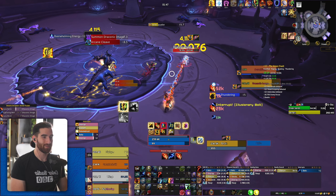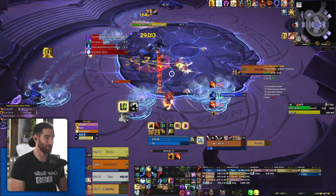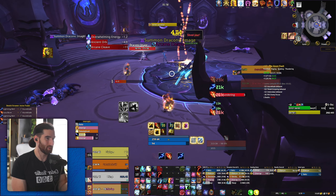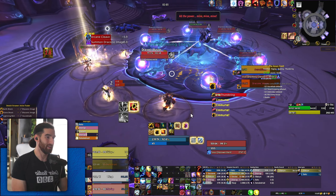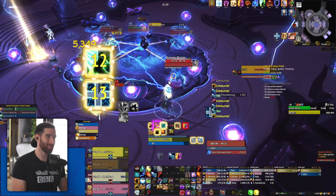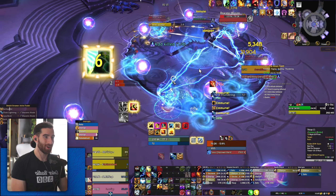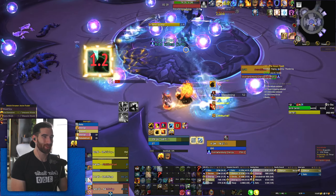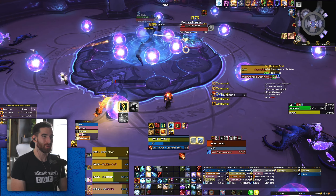This boss has a very similar thought pattern to the first boss. There is an ad phase, so you have to judge when to use Primordial Wave. We lust here, and I use it right off the bat — looking back, I probably should not have used that Primordial Wave there. I like doing these videos because I'm forced to confront my bad choices. What did I get from using it? Just like an extra Lightning Bolt and 10 haste — I could have gotten double that if I'd waited a few seconds for the ads.